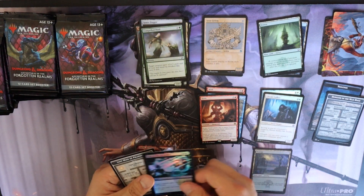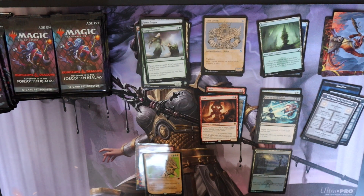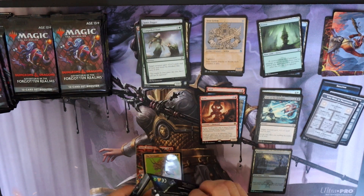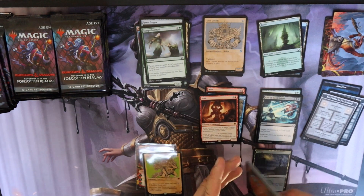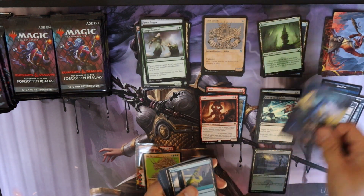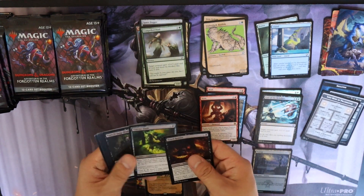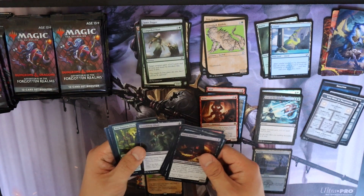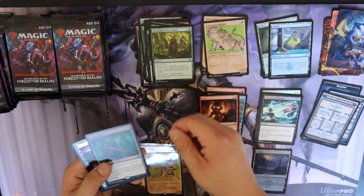Okay, Xorn, Eye of the Beholder — look at that. He's saying if I look at you, you're getting minus 11/-11 — you're dead, I don't care if you're a god. This is a god killer if you think about it. It's a little too expensive for standard play, but honestly it's a six-cost removal for pretty much any creature, which is always good.